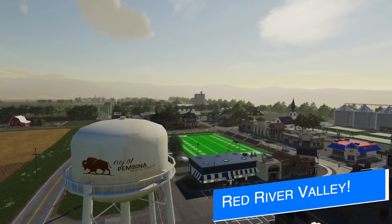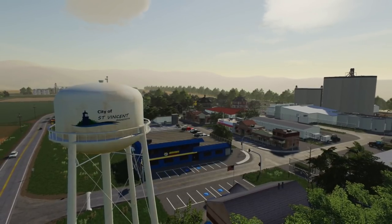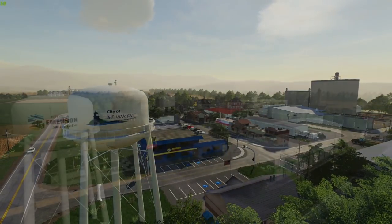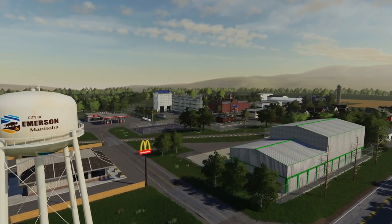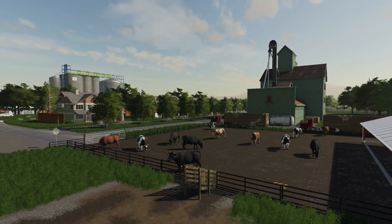DJ Modding has some more screenshots from his next map, Red River Valley. You can see three different cities: Pembina, St. Vincent, and Emerson, as well as the animal dealer in these photos. He reiterated that this will be a normal-sized map — like Ravenport or Felsberg — for PC only, not coming to mod hub. He mentioned about two weeks ago he'd try to get this out within two weeks, so a beta or version 1.0 release could be coming soon.